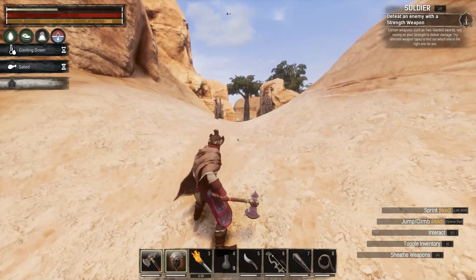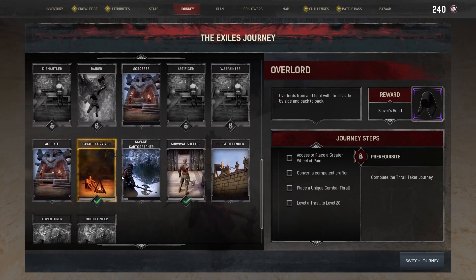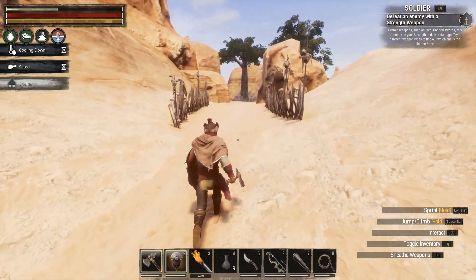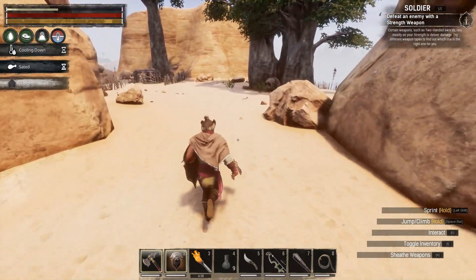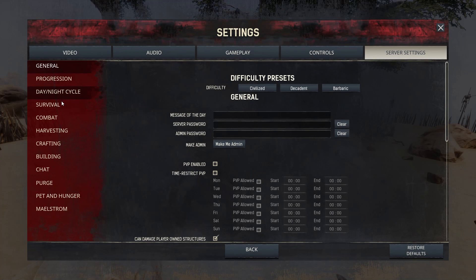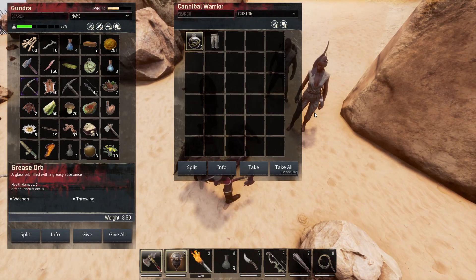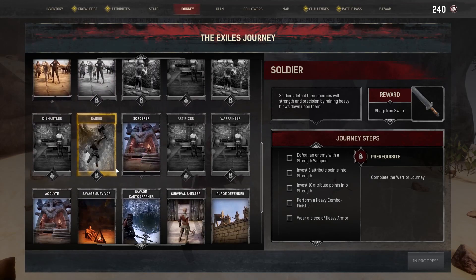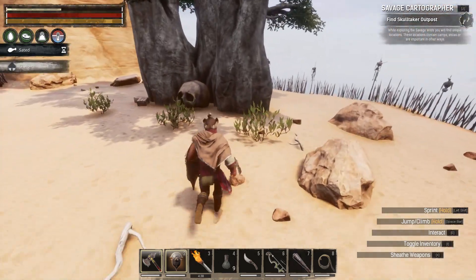I've still got this strength weapon thing going on — should I pick something else? This looks ominous. I do not know if this is going to be Skulltaker Outpost. This might be Skulltaker Outpost. Just in case, let's go to Locations and maybe we'll unlock Skulltaker Outpost — I kind of doubt it, but you never know. There's a giant skull here.